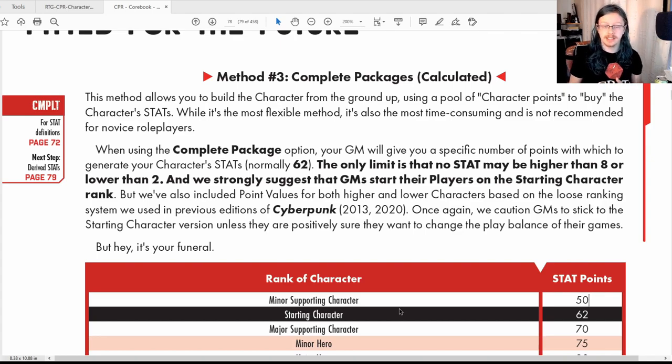The stipulations are that a stat can be no higher than eight and no lower than two. You have to put two in all your stats — regardless of how good or bad you think your character is at something, the lowest it can be is two and the highest is eight. Your GM will usually pick a starting tier because going beyond that throws off the balance, especially if others are using the Edge Runner technique.